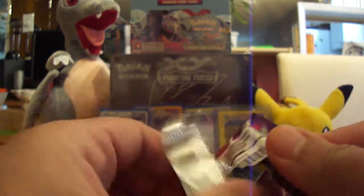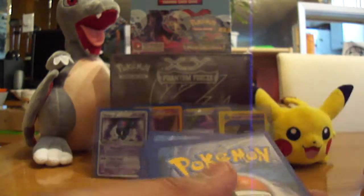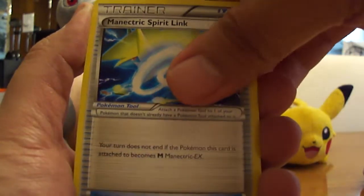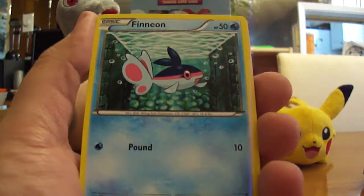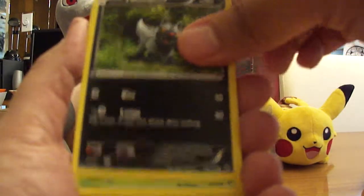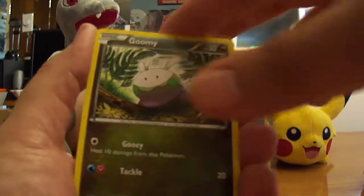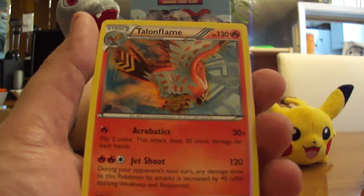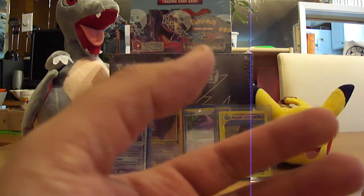I'm going to switch it up now and go with a Mega Manectric pack. We don't have an Aegislash pack. This pack starts off with a Manectric Spirit Link, a Sliggoo, Zorua, a Finneon, Poochyena, a Sewaddle, a Chansey, a Goomy, and a Swellow — that is a Reverse Holo Rare. And a Talonflame. Really nice.